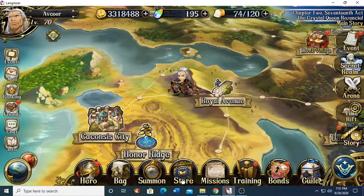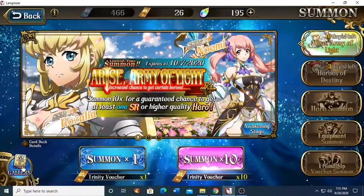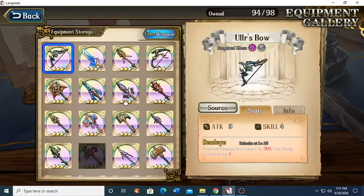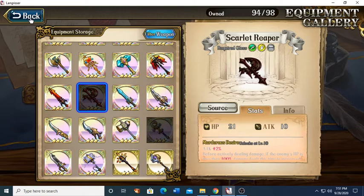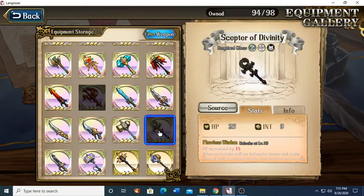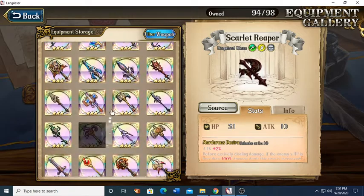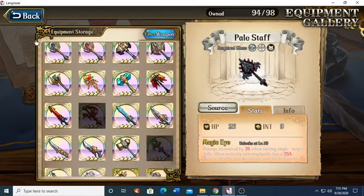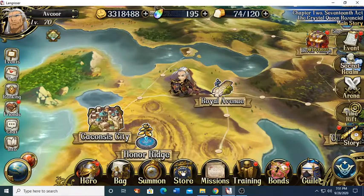Let me go check. Going to weapons — there it is: Scarlet Reaper, that's what I want. And I want the Scepter of Divinity too. So I'm missing four weapons. Wow, I'm only missing four weapons now — that's amazing. I've played this game too long. Let's see if we can fix that.